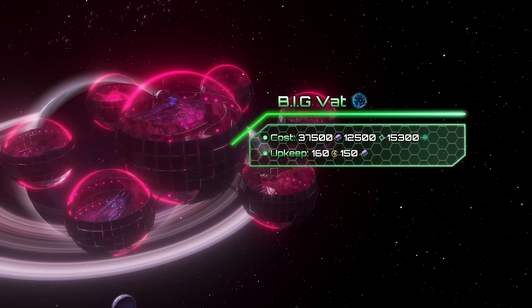To complete the megastructure with all Vats, you will need 37,500 alloys, 12,500 unity, and 15,300 days.